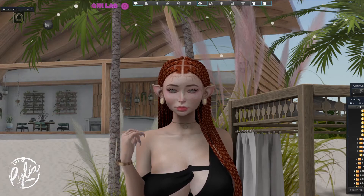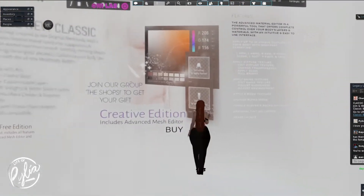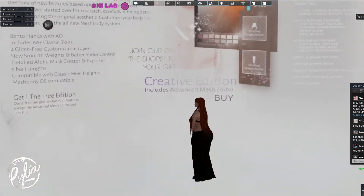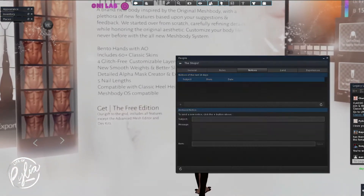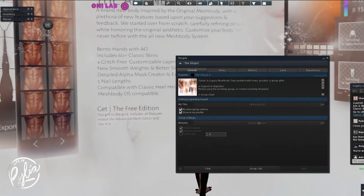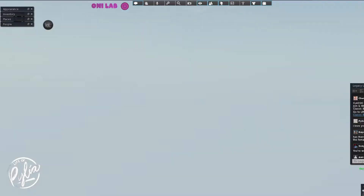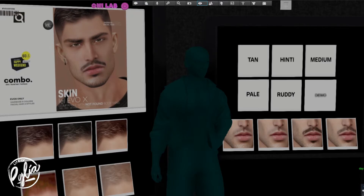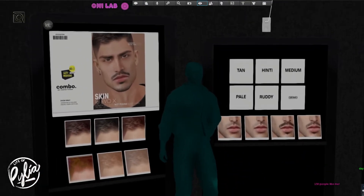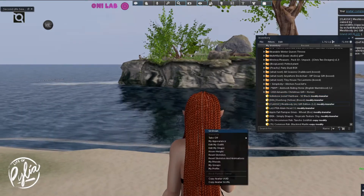We came over to the Legacy store to get the free Legacy Classic male body. You do have to join their group to get it for free, so I did have to do that. Because I didn't want to spend a lot of money on this, that was just the way I decided to go. From there I had found a skin from the Happy Weekend sale, because I was using that free Elaine head that I got from Maluka around Christmas time, so I knew that would work.